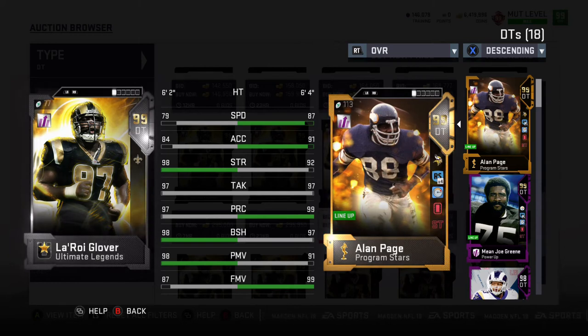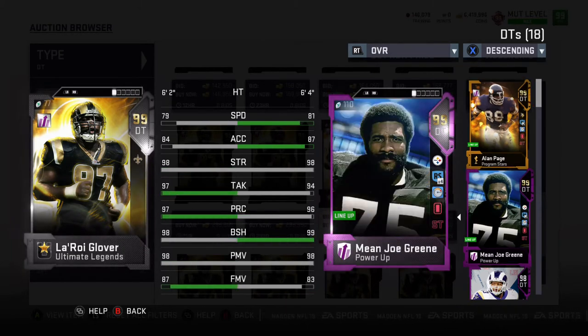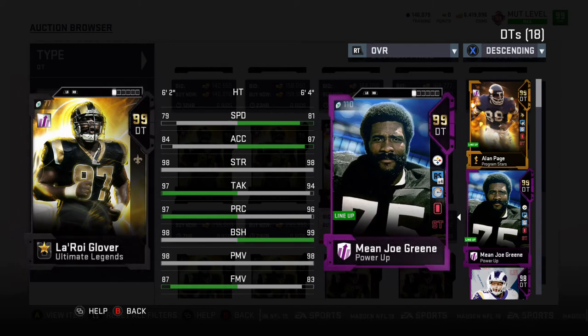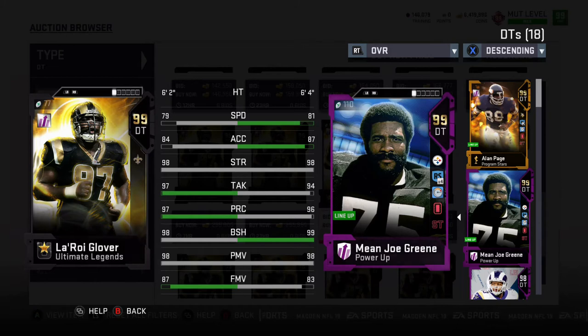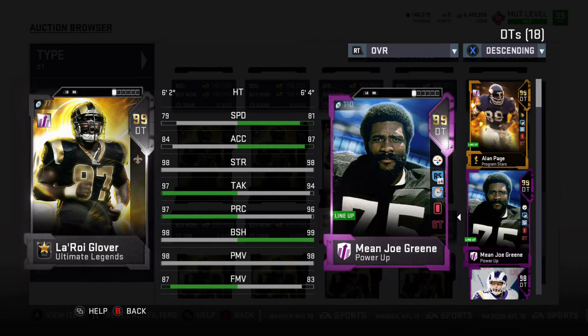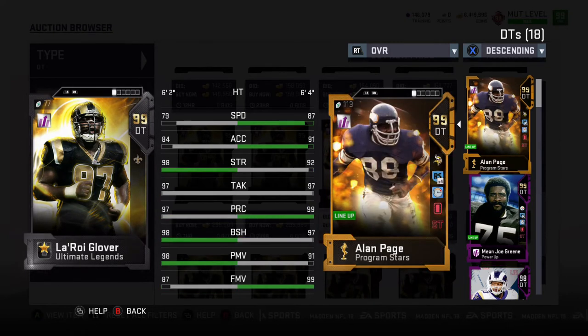The strength — if you just need someone in the middle to play nose tackle, he might be a little bit better than an Alan Page for you. Green and Page do play a little bit better in a 4-3, but Mean Joe Green fits that strength and does even have a little bit more speed there. So Green, who came out quite a while ago, I feel probably is a better fit for most teams still. For Saints and Rams fans, you're very excited to have another man to clog up the middle, but besides that, this is a little bit of a dud.